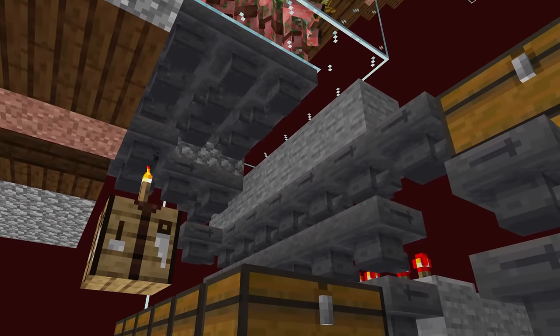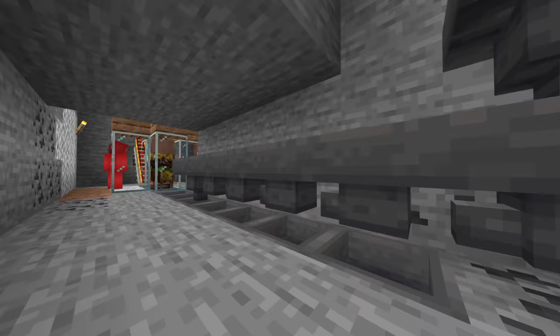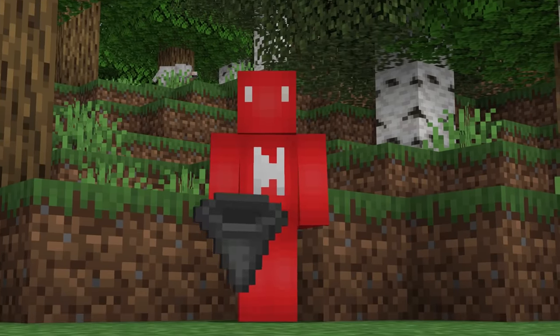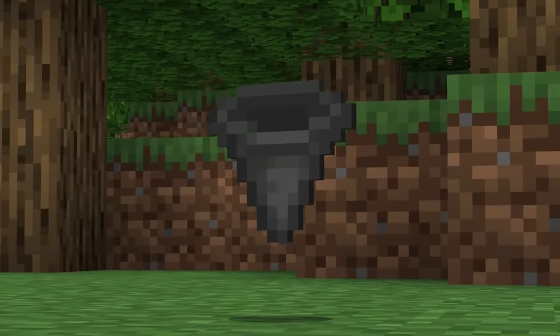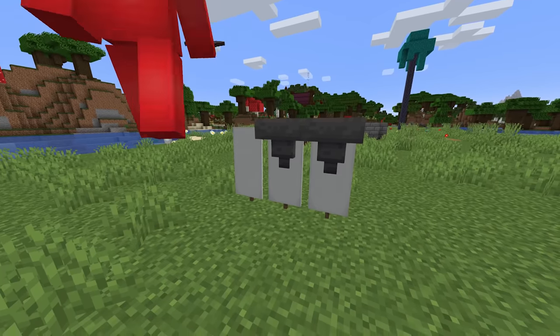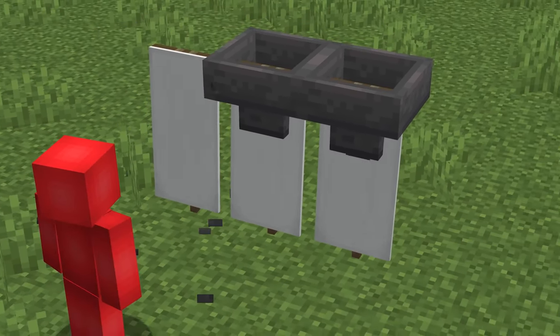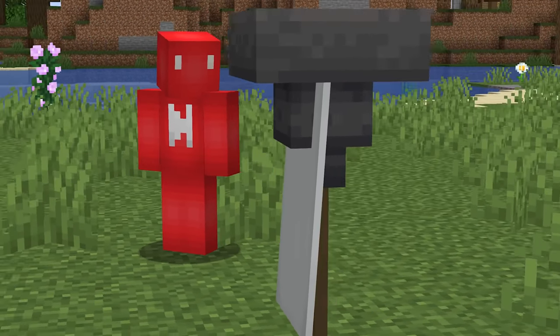Number seven: hopper chains are an essential build in Minecraft. There's no doubt about that. But what they have in function, they lack in visual interest. That's probably why we hide these away from most of our farms — there just isn't much going on. But to spice that up, add some banners underneath like so, and now you've got a subtle hopper pumping animation. It's worth adding to your next item sorter, that's for sure.